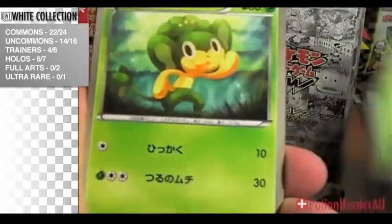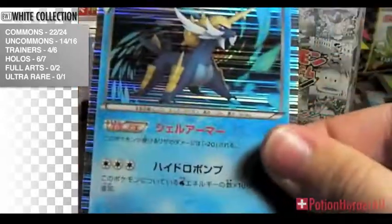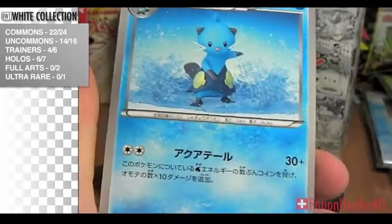Okay, so we have Maractus, Pan Sage, another Samurott, awesome. Braviary and a Duot.